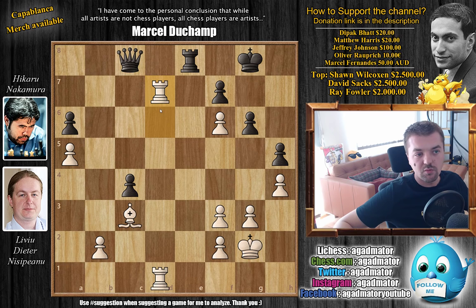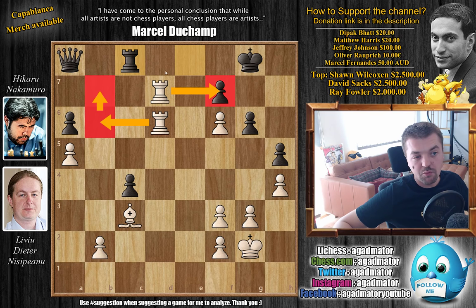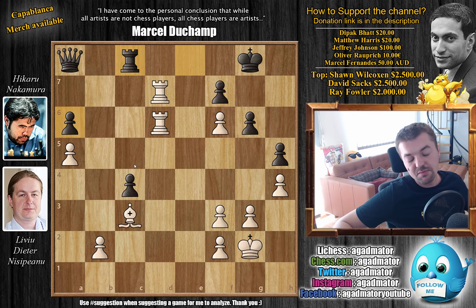Rook d7, grabbing even more squares from Nakamura. Queen to a8, not allowing rook to a7 to go after the pawn — or rook to d6 can also go after the pawn. So queen to a8 just defending. Now comes rook 1 to d6, grabbing even more space. Again, you can't move the queen or the rook from the back rank — rook d8 will be deadly. Nakamura played rook to c8, and even though you can try ideas like rook b6 followed by going after the f7 pawn, Nisipeanu goes after the a6 pawn with bishop to d4. The threat is rook to a7.